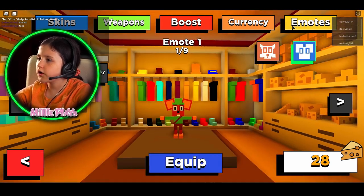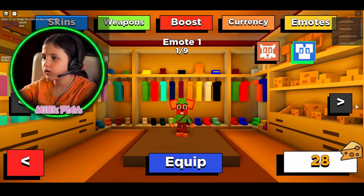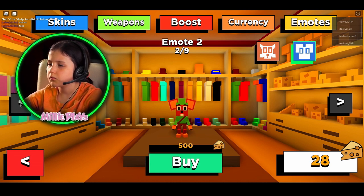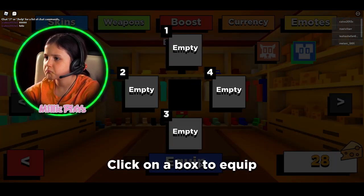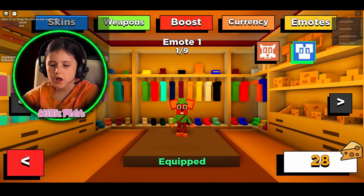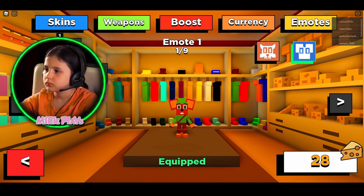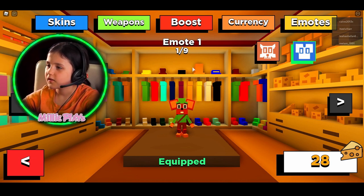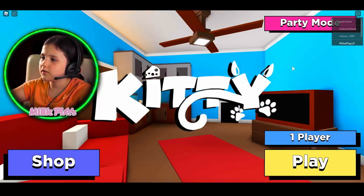And I also got new emotes. What were the emotes I got? I got this one — I did buy that one. But I did buy this one. I thought I bought this one, but I guess we can get it. At least now I have that emote.